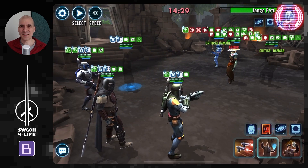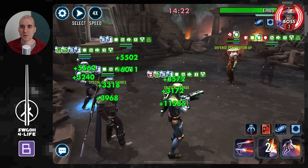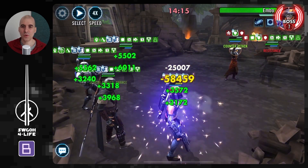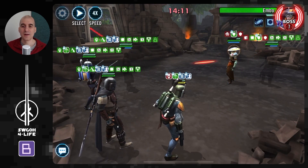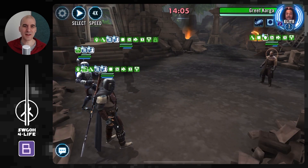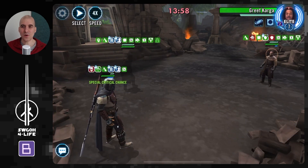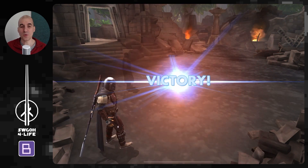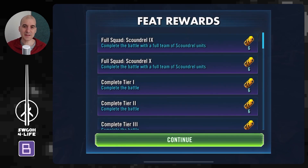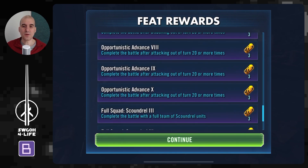No revive speed when Jango defeats. Up next on Jango — there he goes. I wish my Embo would hit that hard. Let's take Jango out. I think you can't critically hit Embo — he's got Tenacity Up on him. Let's heal up. Death Mark will prevent revive, so Bossk's ability won't help Boba if he gets taken out. Finally the enemy got Death Mark. We just need one more to finish off Greef, and there we go — completed with a full team of scoundrel units, with attacks out of turn happening thanks to all the mass assists.